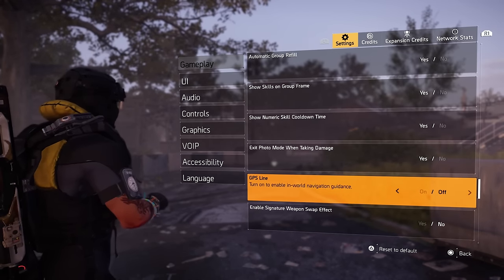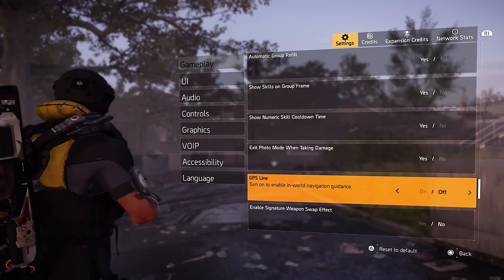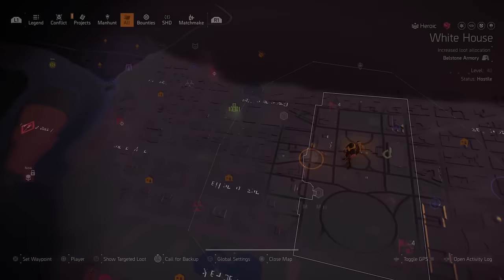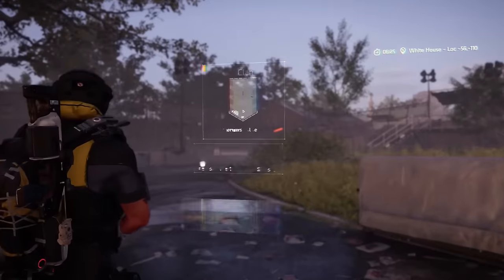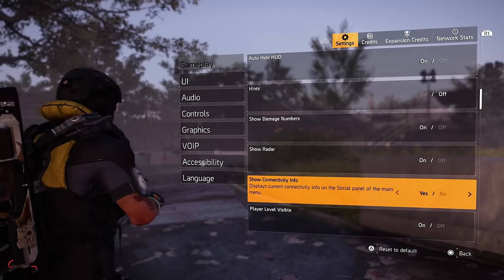The GPS line — I actually have mine off, but for new or returning players this could be good. When you set a marker, it would actually show a line directly through to your destination, but I have mine off. Let me just show you real quick what it would look like if I had it on.